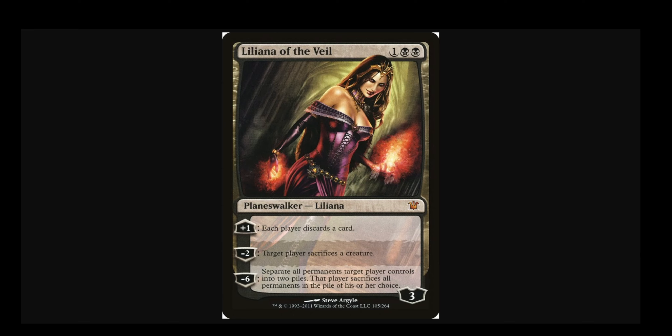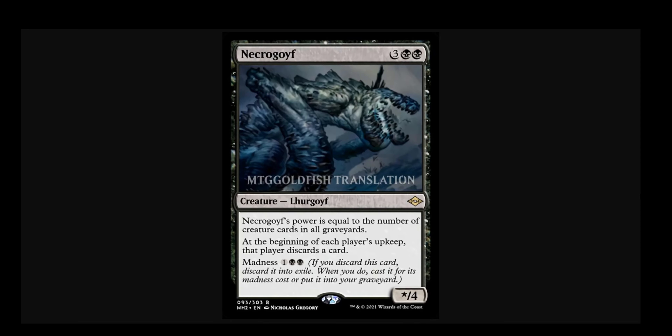Note how Liliana of the Veil — the only Modern playable planeswalker — is one where often you won't even activate her plus 1 because you just don't want to. Necrogoyf, number 1, isn't as good as Liliana at all because he doesn't have the Edict mode, the ultimate mode, and he's not a planeswalker in general. Number 2, you don't have a choice — every upkeep that player will discard a card. And number 3, the templating is awkward: you can't even really keep your opponent hellbent this way. You get them hellbent, and then it's their turn — they have no cards. Necrogoyf's ability resolves in their upkeep, nothing happens, then they draw their card and play it. It's just not getting there — too clunky, too slow, and unwelcome redundancy with that symmetrical discard.